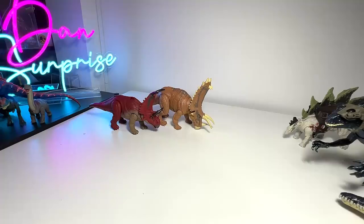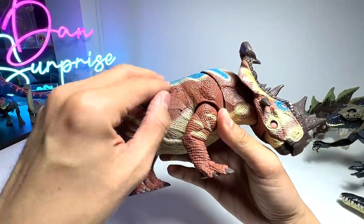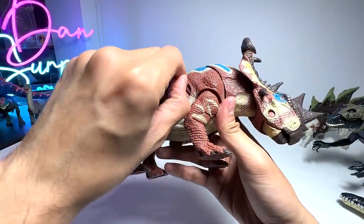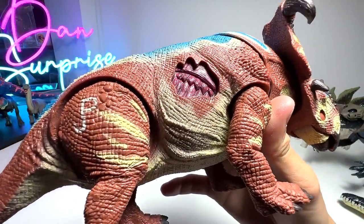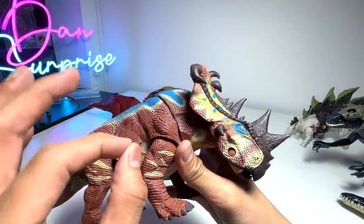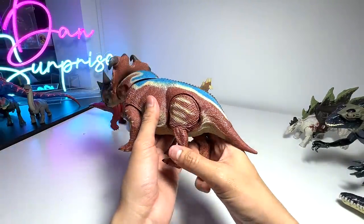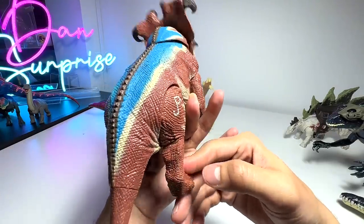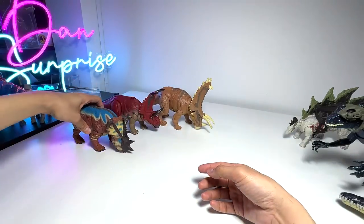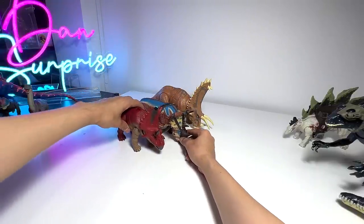Next up is the Pachyrhinosaurus - this is from the Jurassic Park line, not Jurassic World. You can see it has the Jurassic Park logo. It's a battle damage figure as you can see - it comes with a dino damage wound and it looks very realistic. I love this figure a lot. I think it was actually designed and sculpted by one very famous paleo artist, but I can't remember the name. All you do is pull the right hind leg back and it goes into the rampaging action. The coloration looks amazing.